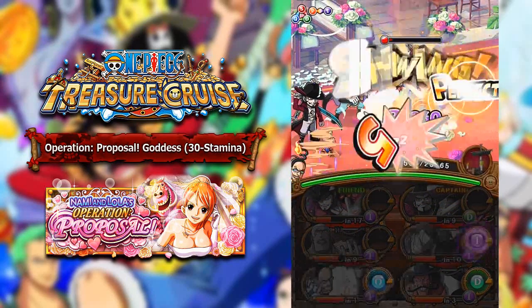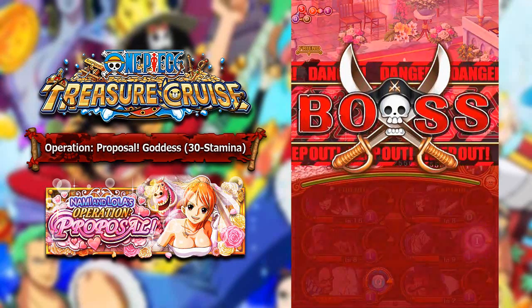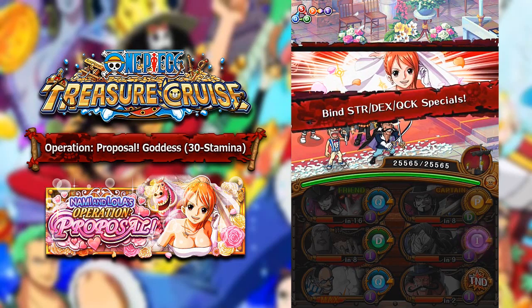Also, bring the Coffin Boat Ship. If you guys don't have the Coffin Boat Ship, I highly recommend trying out the Mihawk Forest to get it, because it's just amazing — it's like 1.5 times attack and HP to your slashers. Very, very good.